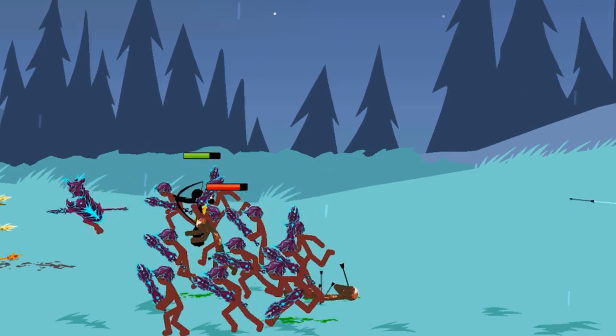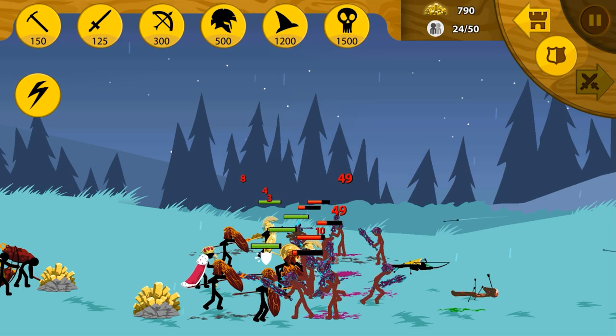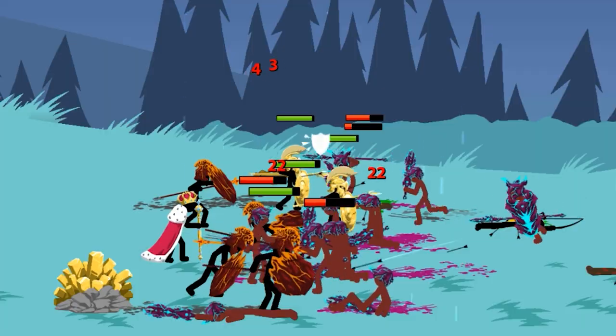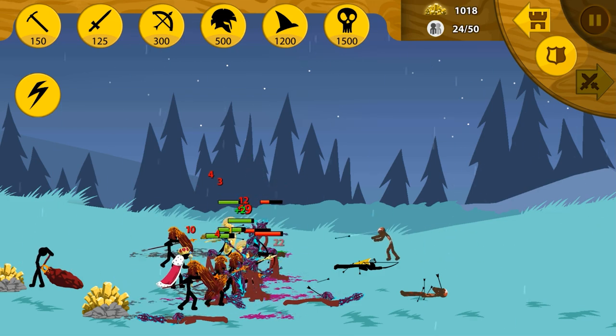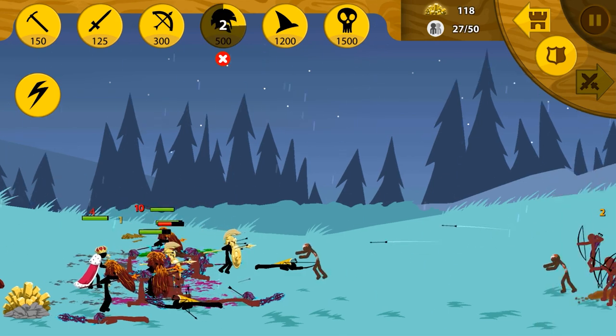Let's see how good our men are. That poor archer just got absolutely murked. The king — he does like to fight from the front. He is a very brave warrior king. His golden spiriton royal guards are here. I think he got the final hit on one of those sword wrath there. We'll get two more lava spiritons out here.